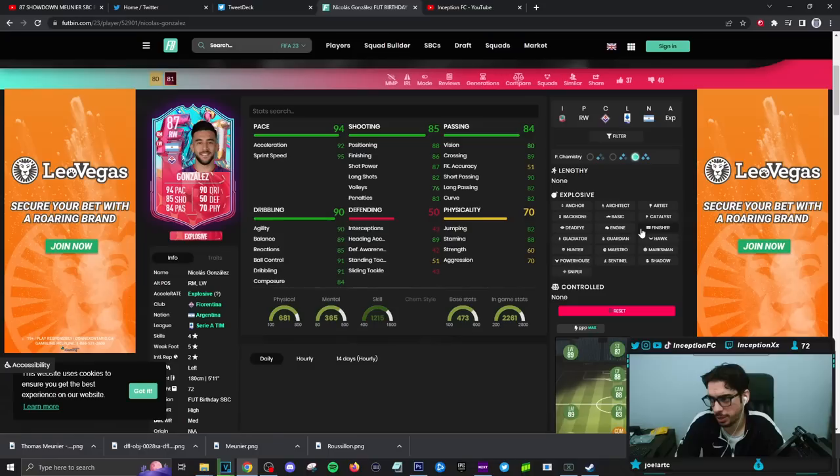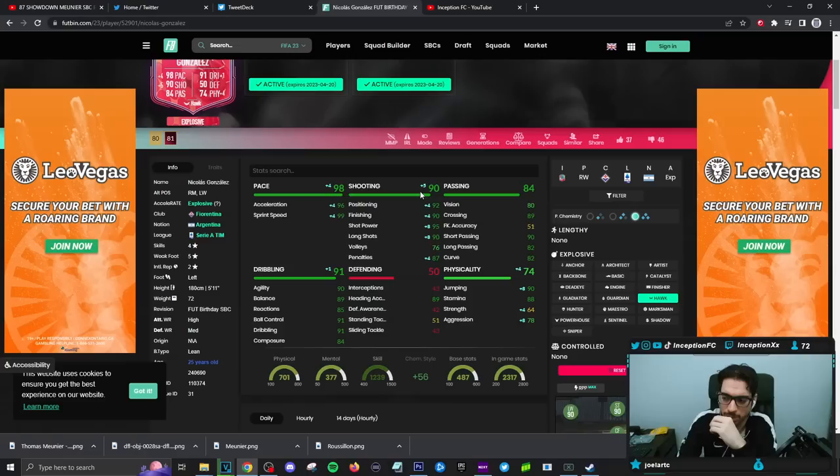He's a lean body type player. Technically speaking, you could give this card a hawk and use him in a wide position, and that wouldn't be horrible, because the lean body type could compensate for the dribbling being lower. The hawk gives him a pace boost, which is important in this game, a shooting boost, and a physical boost too.